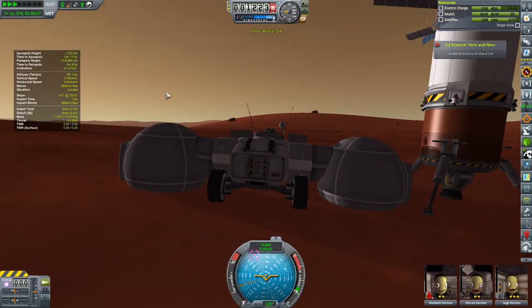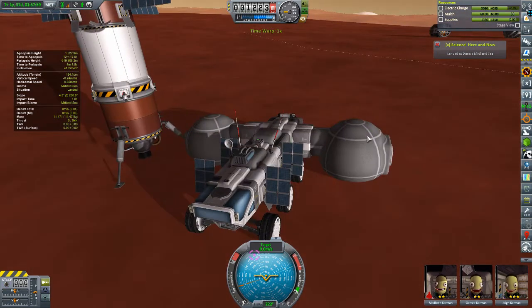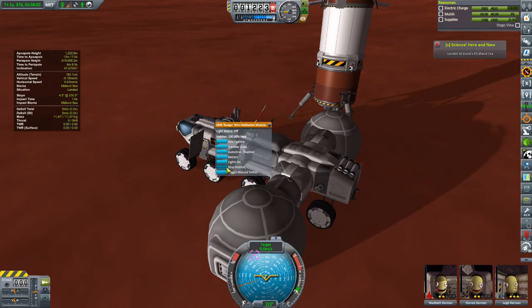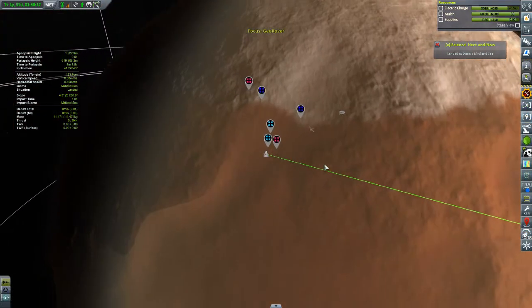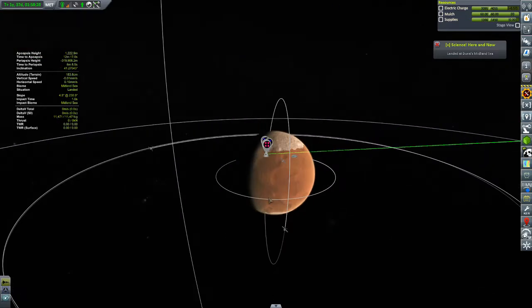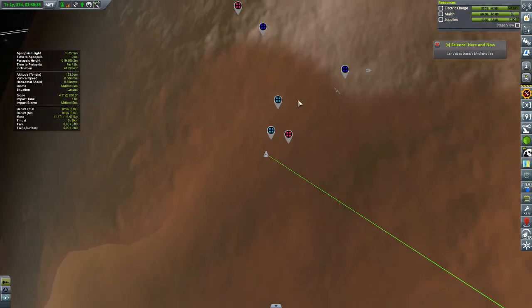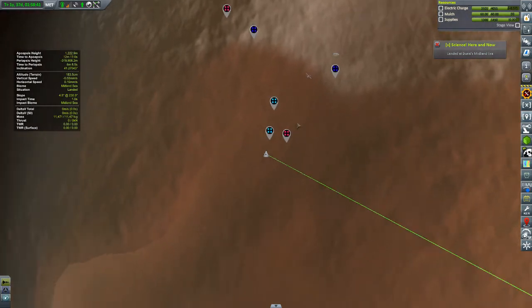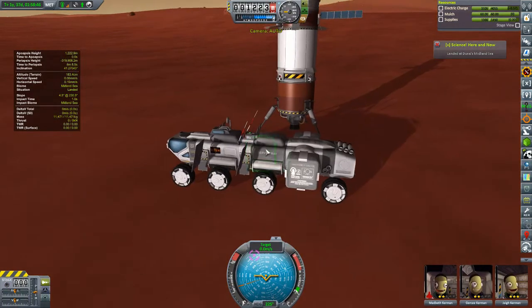Good morning, Duna! I'll wait till the sun comes up a little bit more so we can have better energy collection. Now let's stop the habitats, retract, and we are good to begin our expedition. I have planted a couple different markers based on the Duna surveyor going overhead. We're trying to find places where the Midland Sea, the Northern Shelf, and the poles all touch. I'm not 100% sure that location exists, but it might be somewhere up in this area.